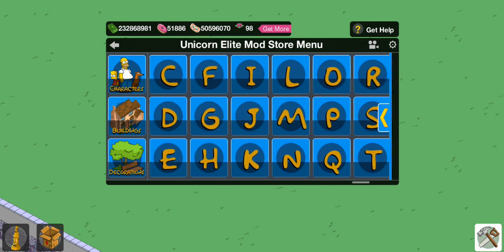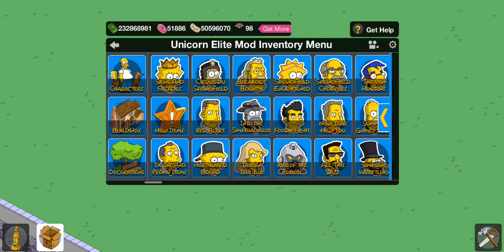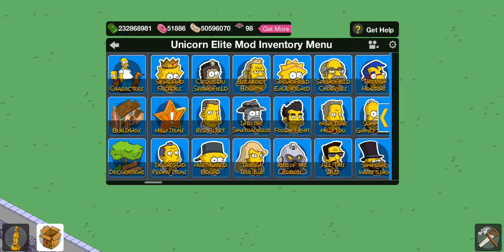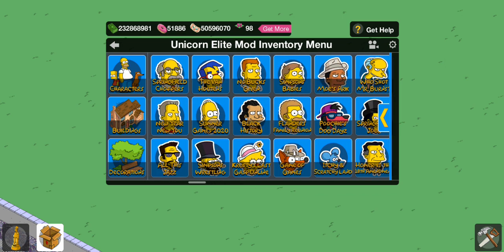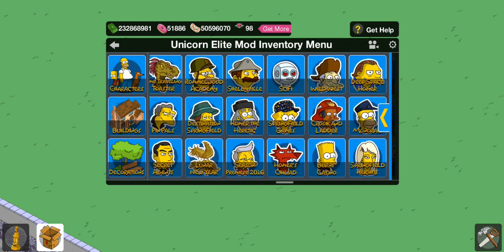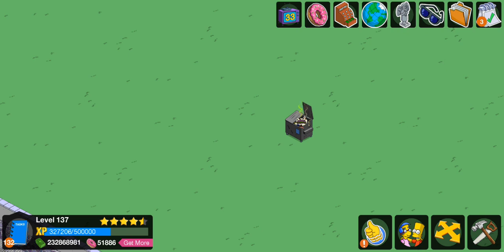Similar to the store menu, if you go into your inventory, your inventory buttons are the same as your store menu. Both sides of the spectrum have the same images with the fonts below, so it definitely helps you find out what's in each event and what each button does. You can have buttons on top and on the bottom, and further down the road we'll make more videos on each of those.